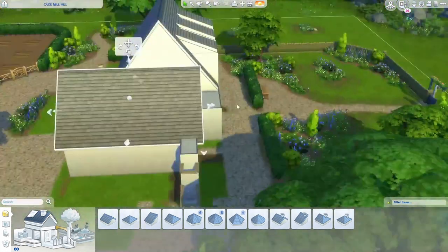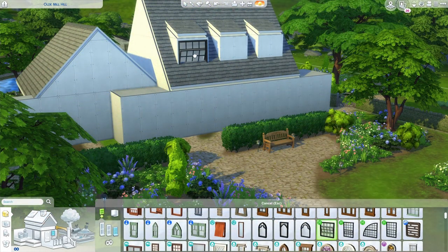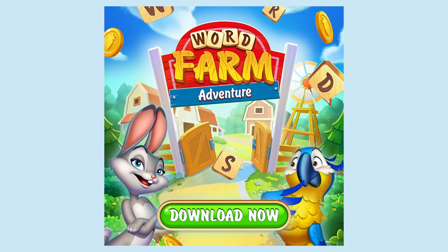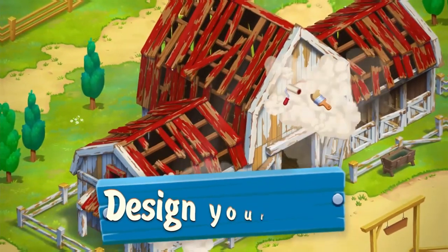But before we get into building this modern farmhouse in The Sims, I want to talk about another farmhouse I've been working on in a mobile game called Word Farm Adventure — today's sponsor. Thank you so much to Word Farm Adventure for sponsoring today's episode. It's a mobile app on Android and iOS which you can download for free in the description of this video.